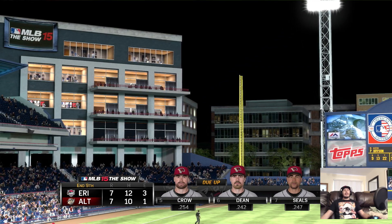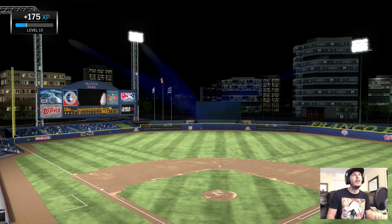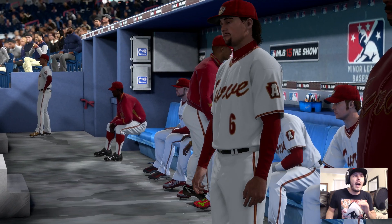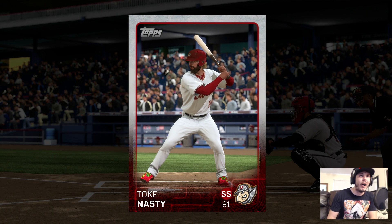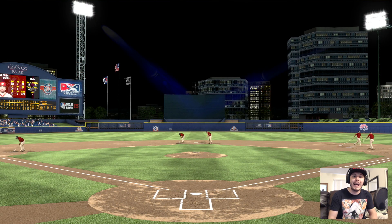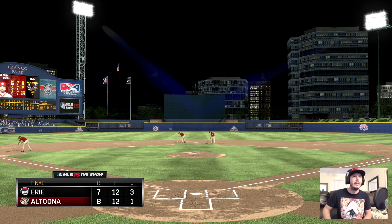He turns this one around high and deep to center field — go go go! Turn him home! Safe? No — I'm out. The potential winning run is out trying to take third and the inning is over. Tenth inning coming up and we are tied 7-7. I was safe, somebody paid off the umpire. But we walk out of here with an 8-7 win — five at-bats, two hits, one home run, three RBIs. Definitely a successful day in the game. Another MVP card. If you want to see more MLB, smack that like button, subscribe if you're new, let me know about Diamond Dynasty in the comments. Until tomorrow — peace! Fucking base running cheese! Peace!